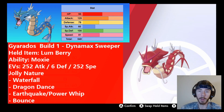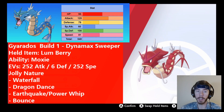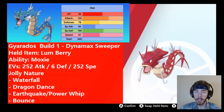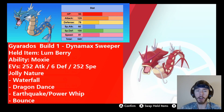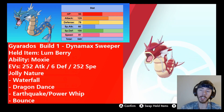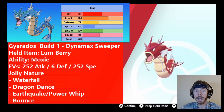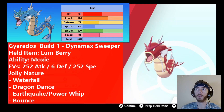Moveset number one is basically a Dynamax Sweeper. You don't have to Dynamax Gyarados, but this build is made to have Gyarados be your Dynamaxer if he needs to be. The ability is going to be Moxie — that's the hidden ability. So if any of your Magikarps have the ability Rattled, when they evolve into Gyarados they'll get Moxie. If they have Swift Swim, they'll get Gyarados's other ability, Intimidate. Both are good, but for this set we want Moxie. This is probably the most popular and most powerful way to run Gyarados.